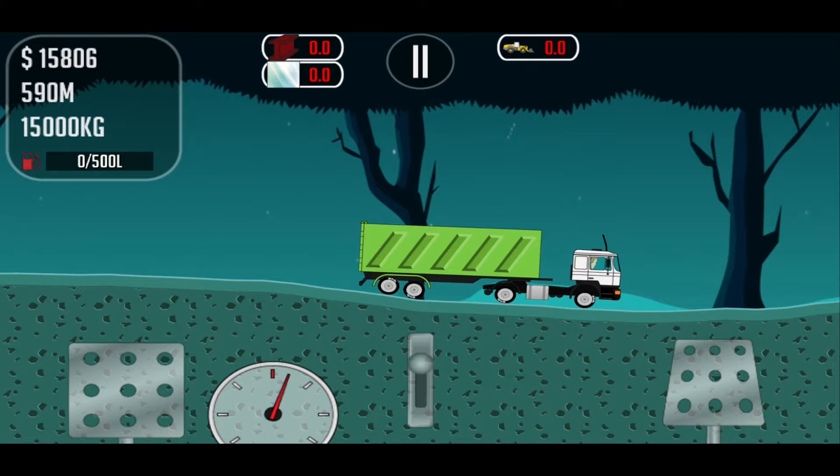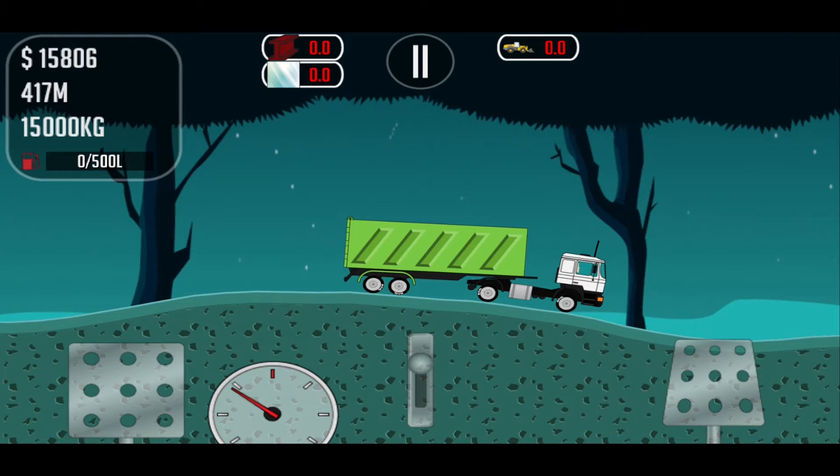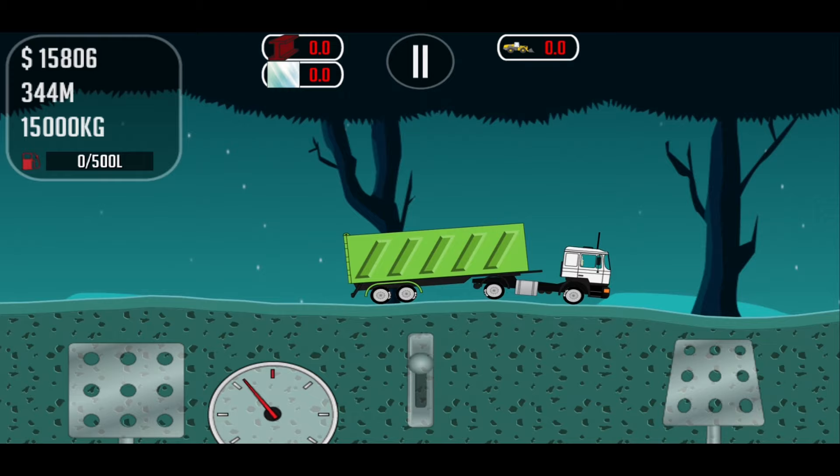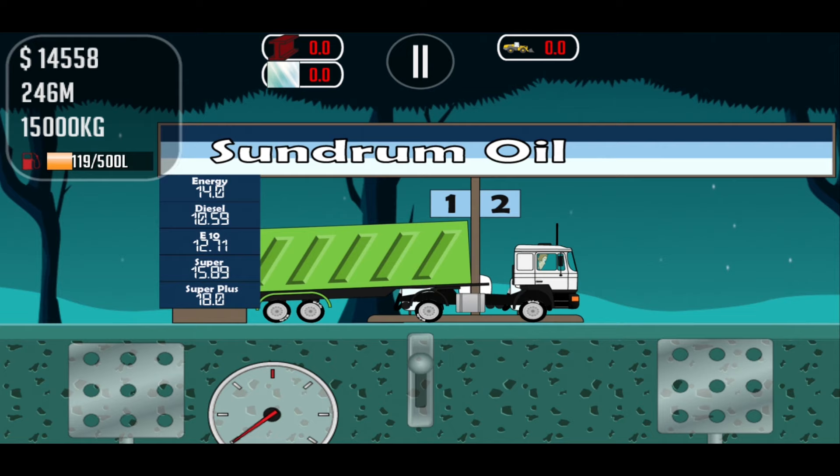So you have to stop at the gas station. I hope I can reach it now — that looks not so good. To fill the truck up with fuel, just stop in front of the gas station. But be careful: you have to watch the diesel price, you see on the left.